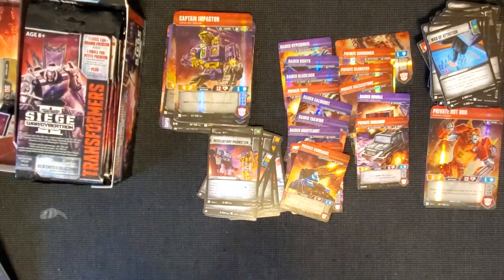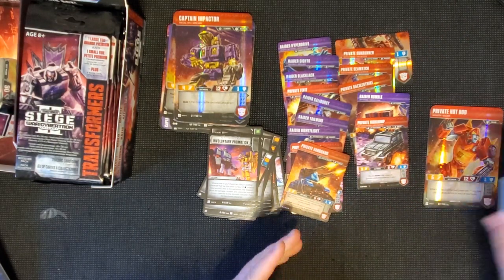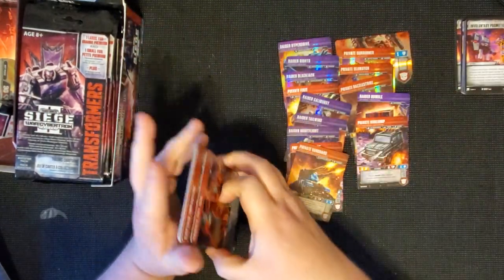Relentless Invasion - that's what we're looking for, need the card to play Trypticon. Pincer Movement - a great card for Soundwave and his little flunkies. And Involuntary Promotion - that's a great card. So that's all done, I'm going to move all this stuff to the side. Character cards are going to stay right over here.